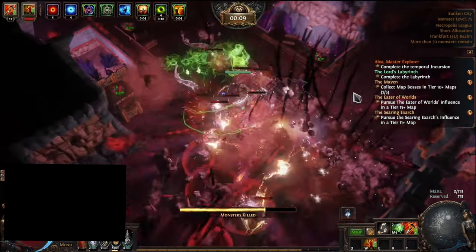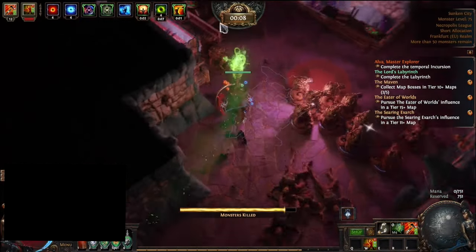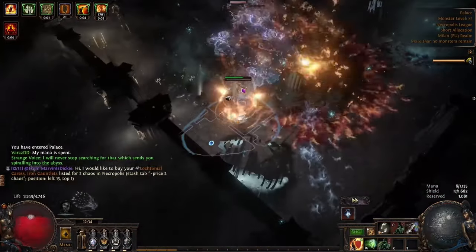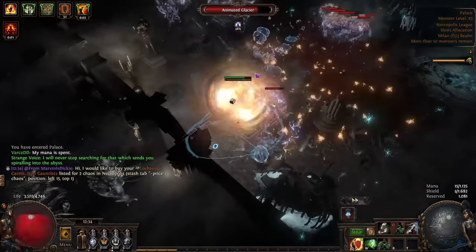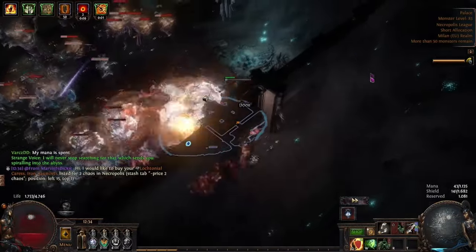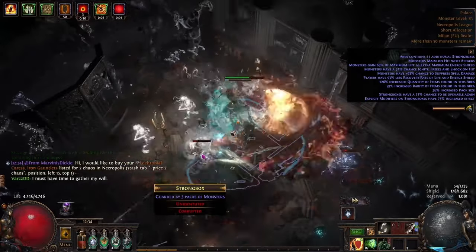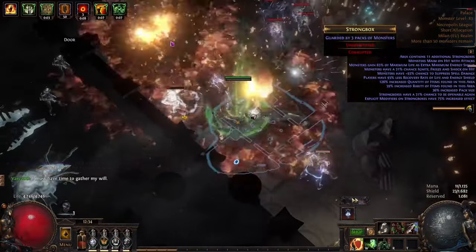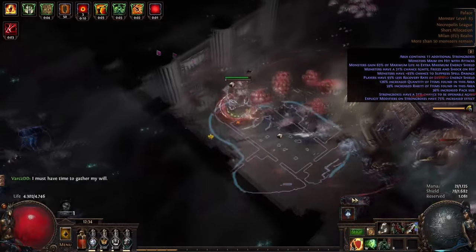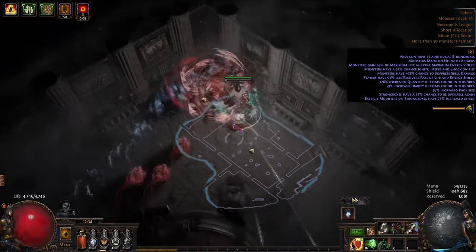Next up we have the Templar, which is a Strength/Intelligence hybrid class. He has three ascendancies called the Inquisitor, Hierophant, and Guardian. The Inquisitor is mainly all about enhancing elemental damage in very different ways. He can specialize in critical strikes with Righteous Providence and Inevitable Judgement skills. Overall, the Inquisitor is elemental damage and crit focused. He has easy access to crit through Intelligence and Strength stats, and on top of this, crits will ignore enemy resistances.